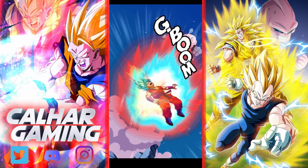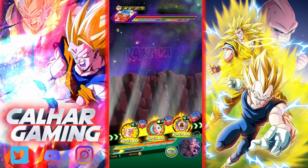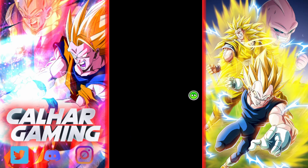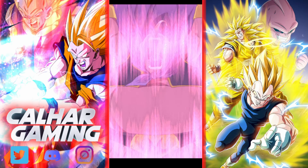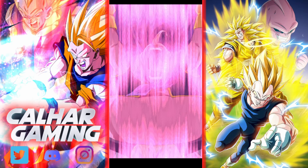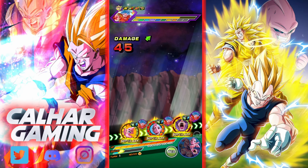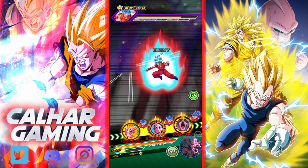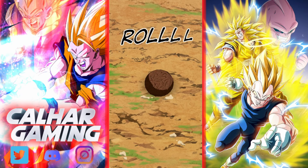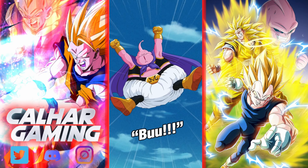This Majin Buu saga team — or Majin Power, whatever you want to call it — is pretty good. We recently had the celebration and got a lot of these units. Kid Buu wants to get six hits in total for his full damage reduction, but he's still looking pretty good. This guy raises defense and gets extra — is it 40 or 50 — for every STR orb. We get a double raise of defense, then a triple. 9.3 million attacks out here. I'm not sure if there are multiple stages, but we'll see.